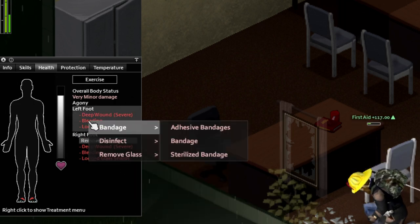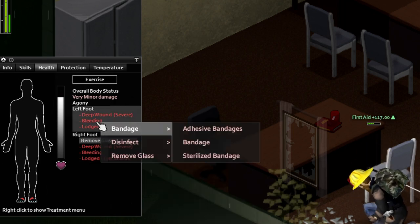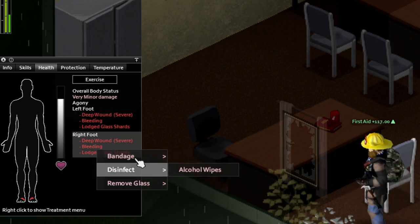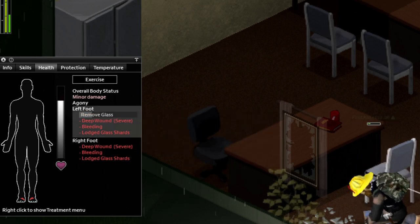Just make sure you keep an eye on your health, and don't let yourself die. Also, you're going to want to make sure you are in a safe area, because you are very vulnerable right now. Make sure you have cleared out an area around this of zombies, especially if you have any mods that make it so that the zombies are attracted to the scent of blood.